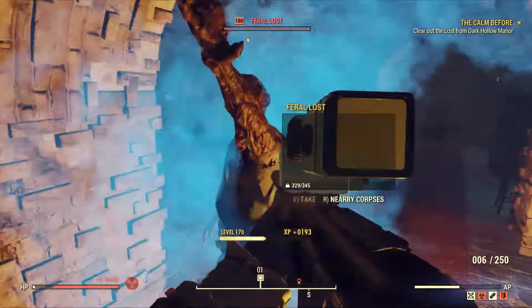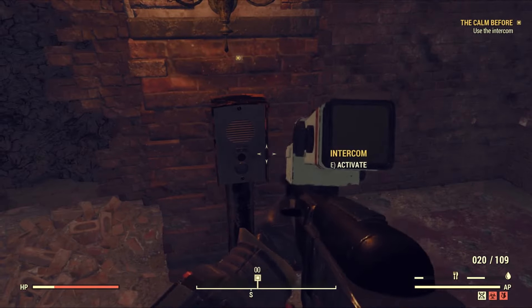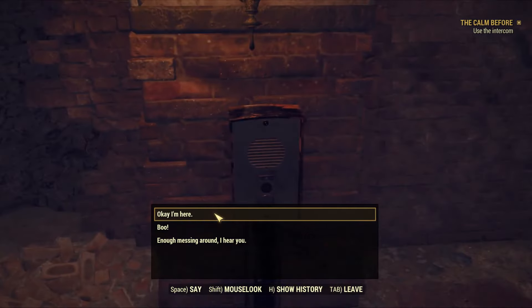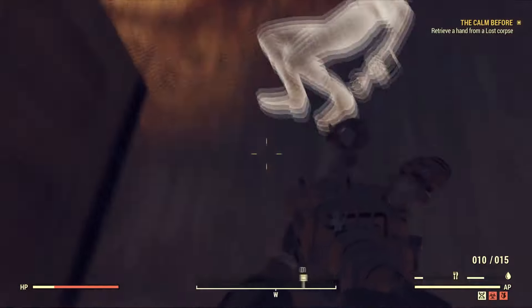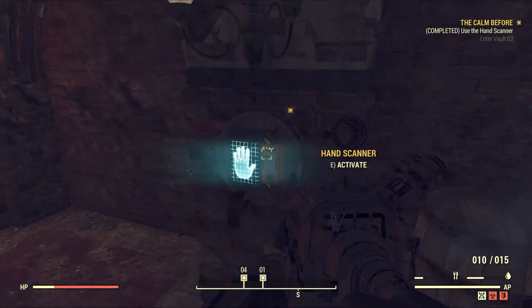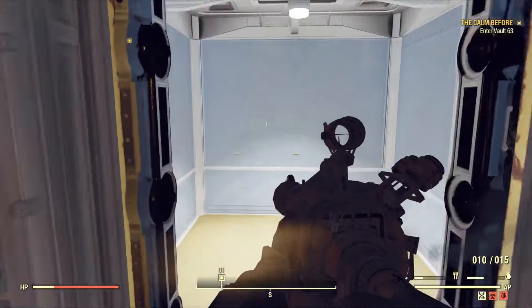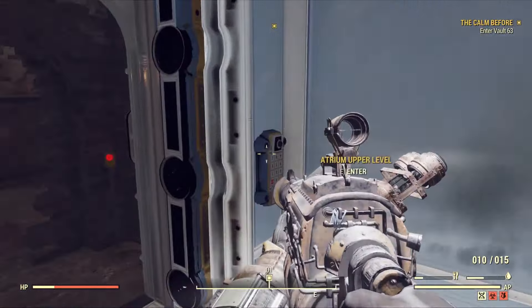Down in the basement, clear more AI enemies, then follow the yellow quest marker and interact with the intercom. You'll speak with Hilda and she'll ask you to go back to the corpse we found earlier and grab the Lost Hand. Once you grab it, bring it back to the intercom area where there's a hand reader. Use the severed hand to unlock a secret door that leads you to the atrium.